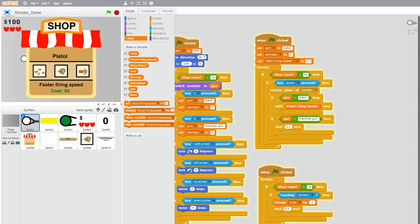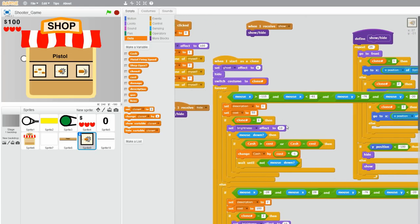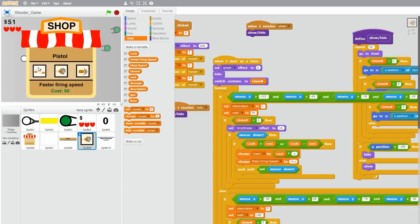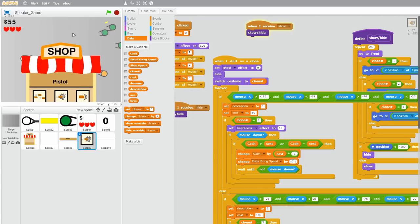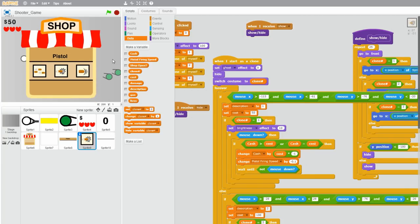So when we buy the faster firing speed upgrade, we want the pistol firing speed to decrease so the pistol fires faster. Let's go to our upgrades — this right here is our faster firing speed upgrade. So after we click on the upgrade, we want to change the firing speed by negative 0.1. So change pistol firing speed by negative 0.1 and drag it in. Now it fires at one shot every 0.3 seconds, but after we buy the upgrade it fires at one shot every 0.2 seconds. And we can buy it again since we have $50 left, so now it shoots even faster.